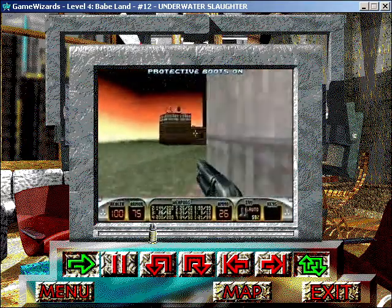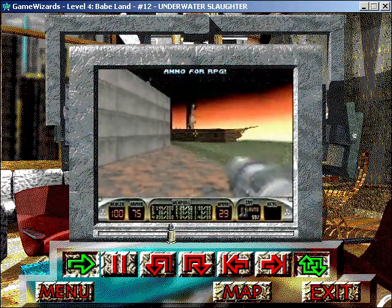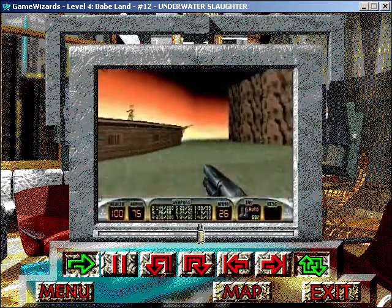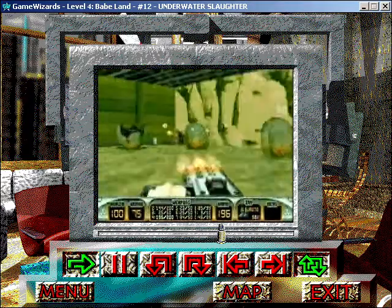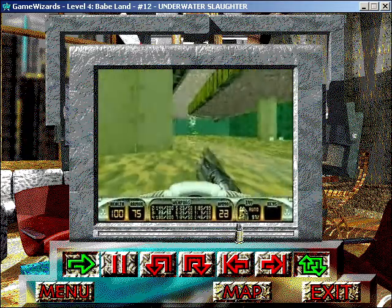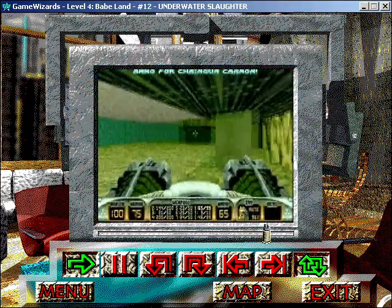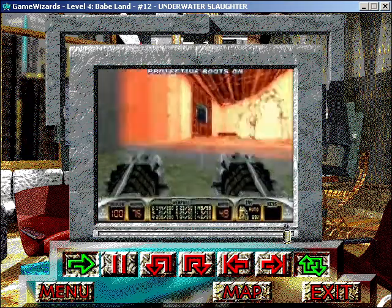Circle around the perimeter of the deck that you're on and pick up some ammo, and destroy the other cannons. Once everything's dead, dive underwater, where you'll have to take out some sharks, octobrains, and slimer pods. Destroy everything, grab whatever you can find, and then surface up inside the other ship, where a teleporter will be waiting to carry you away.